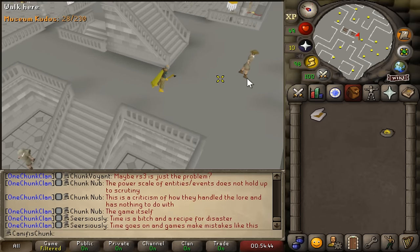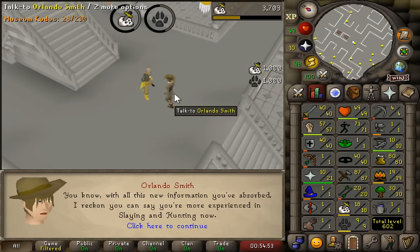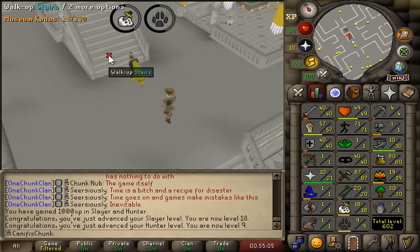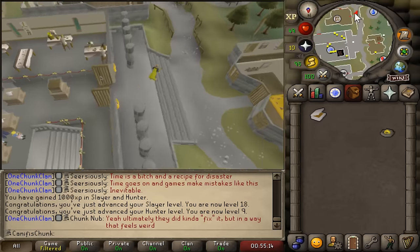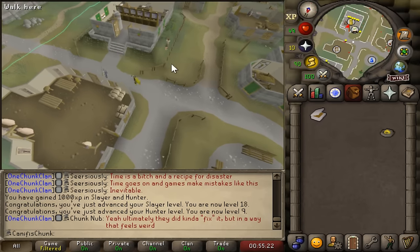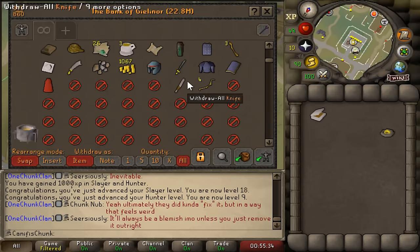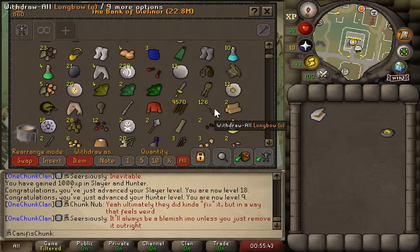We're going to stick with woodcutting for now since our cash stack isn't great and we need cash to train range and magic. Level 25 fletching — we can now make Oak longbows, which is what we're going to be making all the way to level 72 fletching. We can sell them for twice as much GP per log compared to shields. We need Oak longbows for the GP and we're going to be making about 30,000 of them. It's going to be a long grind, but hopefully fun.